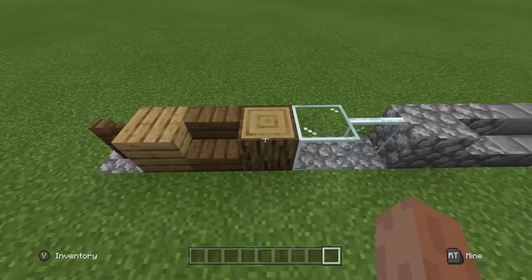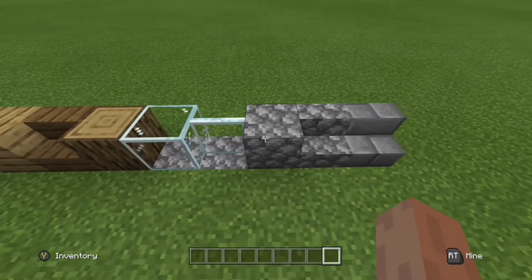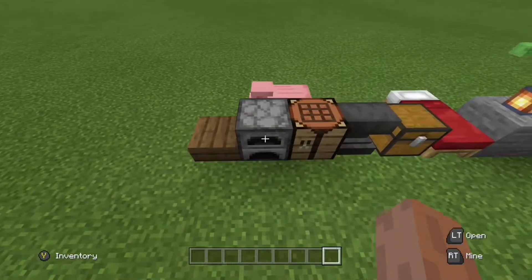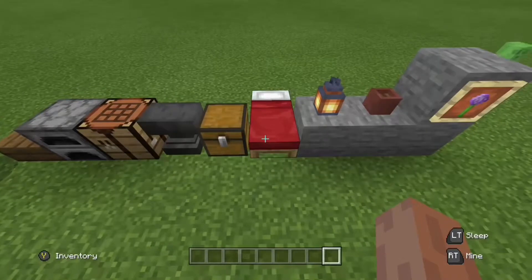What you'll need is some spruce fences, some oak planks, some spruce stairs, some oak logs, some glass, some glass panes, some cobblestone, some cobblestone stairs, and some stone stairs.